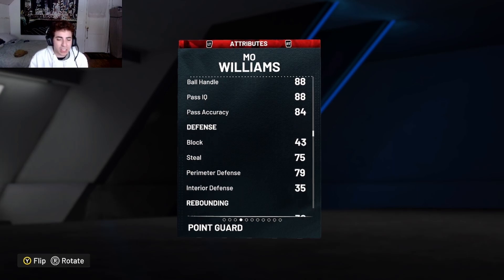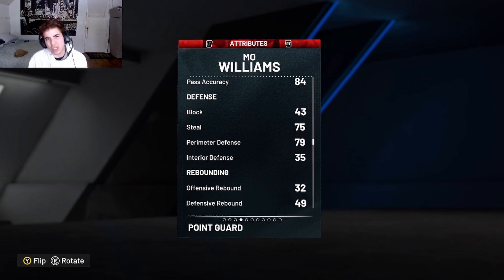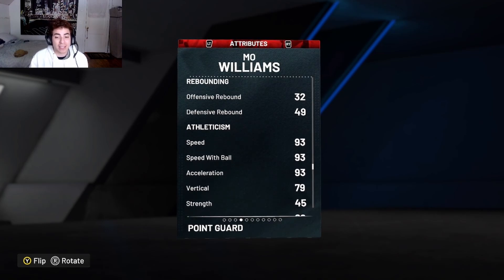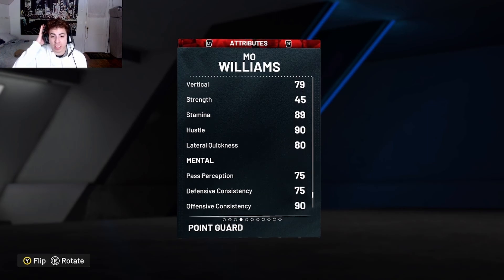He has a 43 block, which is trash, 73 steals — kind of eh. His 79 perimeter is okay; with a coach and stuff it'll go up to like 80 something. But he has 93 speed, 93 speed with ball and acceleration, which is pretty damn good, and an 80 lateral quickness.